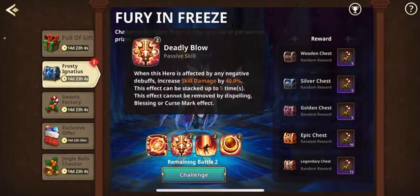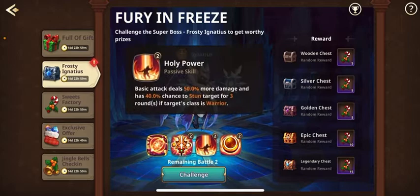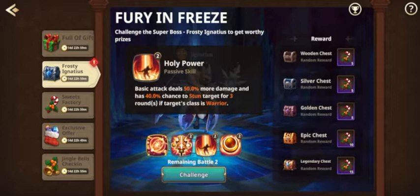Don't forget, you can up his skill with mastery so you have a better chance. The next skill is: when he is ever affected by negative debuffs, skill damage will go up to 40% stacked up to five times — so that means 200% skill damage, which isn't bad.